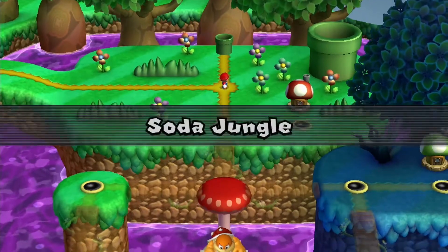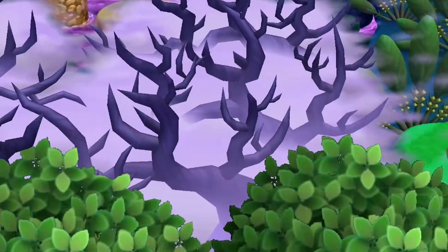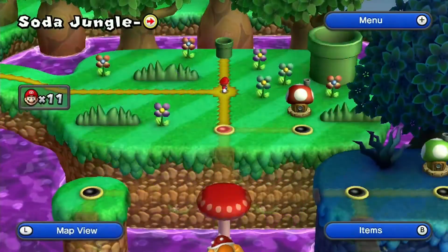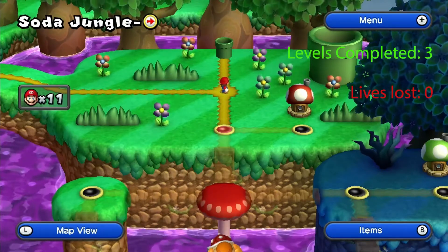And here we are. Scroll down — you see the tower there, with good old Boom Boom on top. And there's the castle. So far we've completed three levels and lost no lives. That might change as the levels get harder.